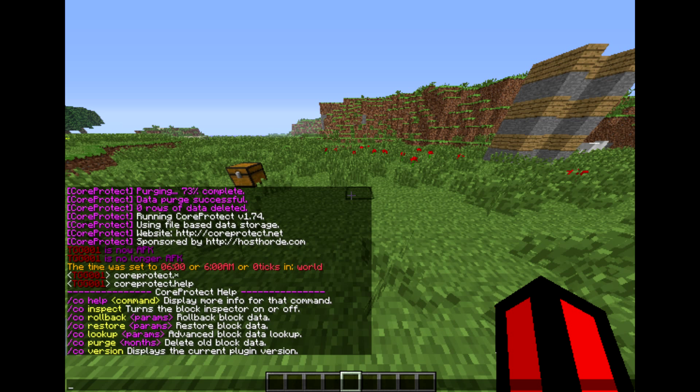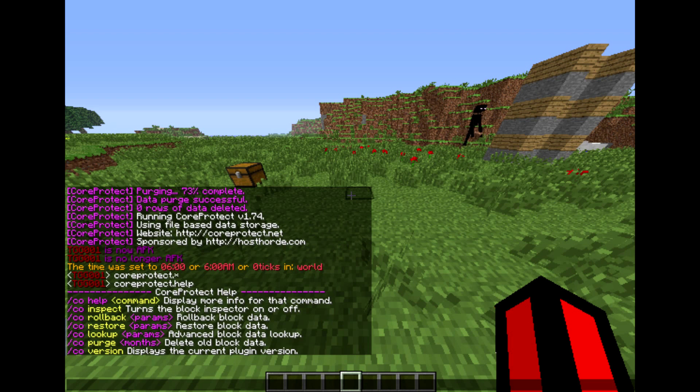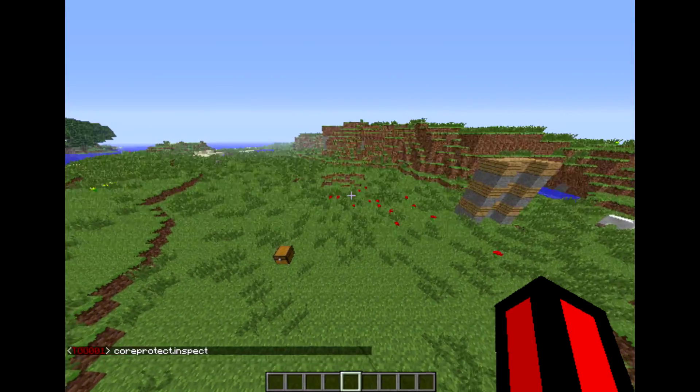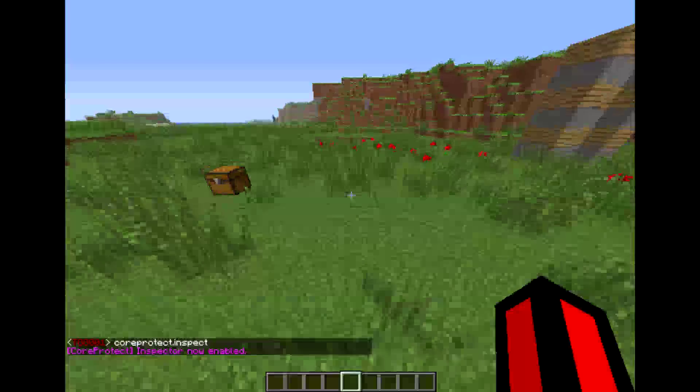So first of all, let's go into the first one, which is inspect. The permission for that would be CoreProtect.inspect. Let me write that out: CoreProtect.inspect. And then you would do /co inspect.